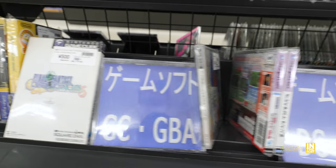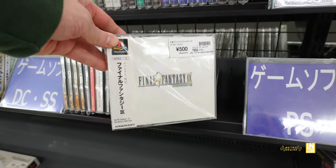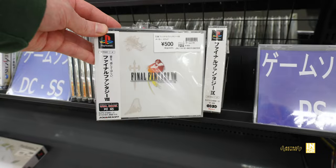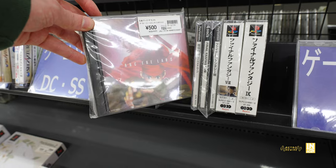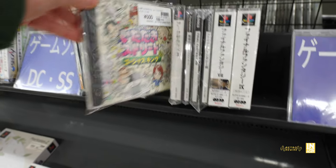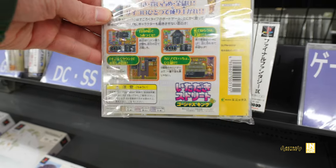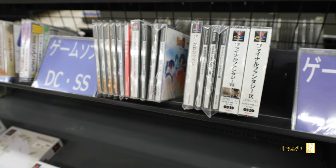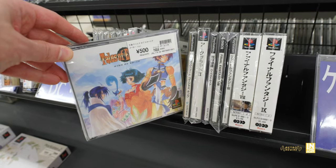We'll start with the PS1 section. We have Final Fantasy 9 for 500 yen and Final Fantasy 8 for 500 yen. Interestingly, they include the spine cards and they're not in the junk section. Then we have Arc the Lad Part Two for 500 yen. Not really sure what the next one is, but it looks like it could be a trivia game based on a Japanese variety show.